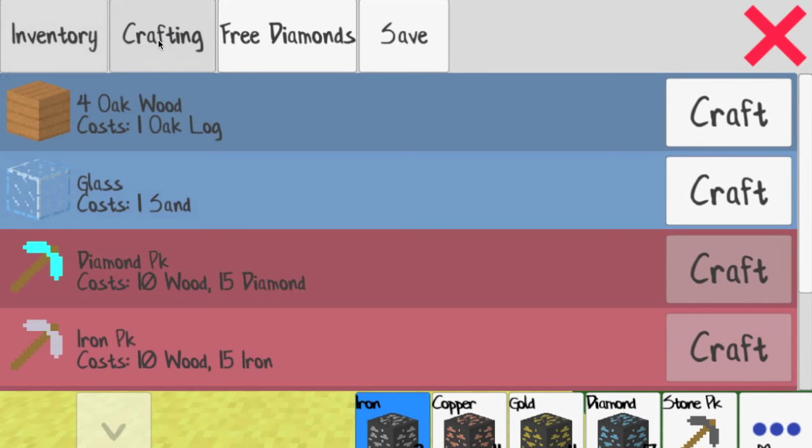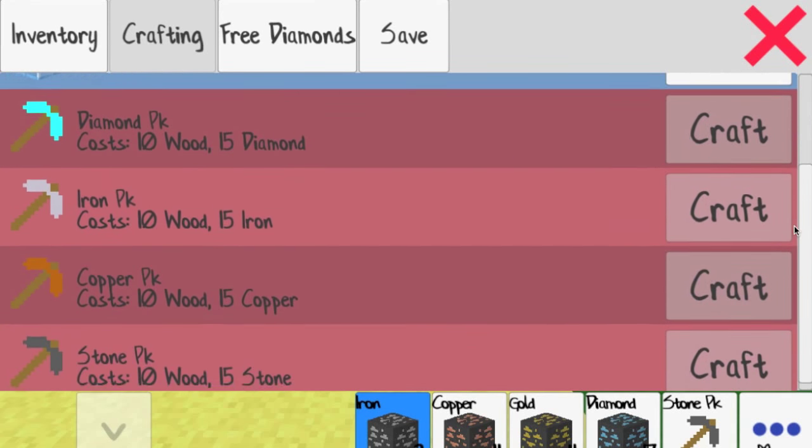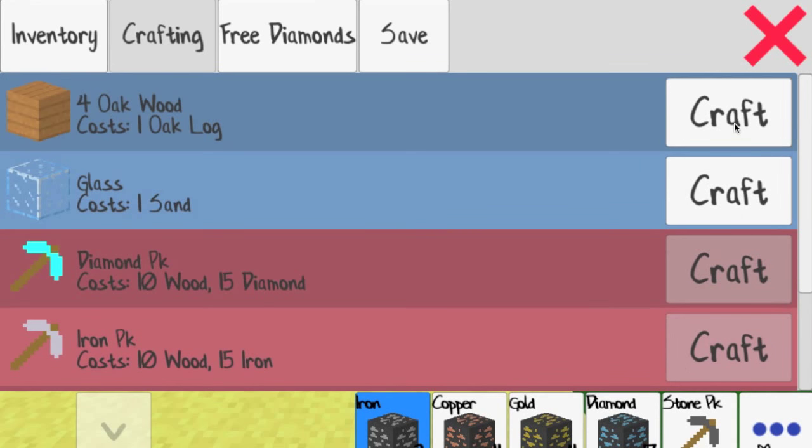So it's oak wood blocks for building, glass which is sand. It's going to cost ten wood and fifteen diamond. I have eleven copper. So for the copper pickaxe it costs ten wood and fifteen copper. If I wanted a diamond one, it'd be ten wood and fifteen diamonds. So I'm going to have to get iron — I'm going to build an iron one first. Ten wood, and I think I have that. Let's craft.